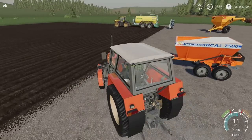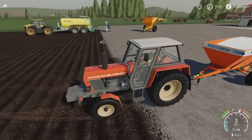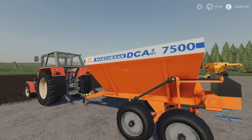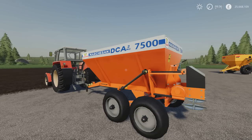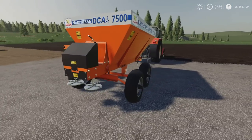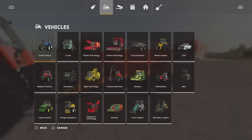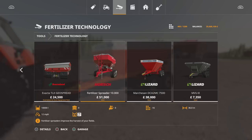Moving on to the next mod — we'll look at it using this tractor. This is the Marsha San DCA2MC7500. I thought I'd already done a Marsha San one, checked the mod tub and couldn't find one. This is a lime or fertiliser spreader, 7500 litre. I think it spreads out to 16 metres. You'll find this under tools and under fertiliser technology. 38,000 to buy.